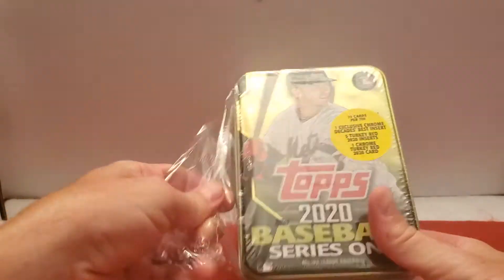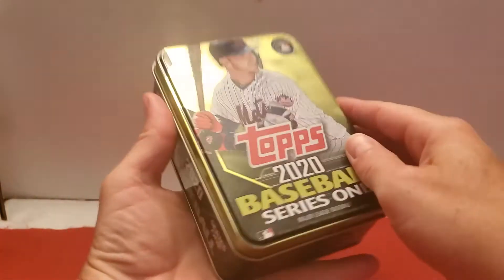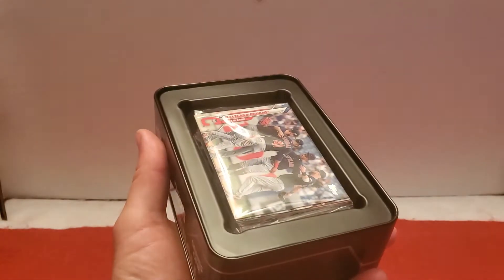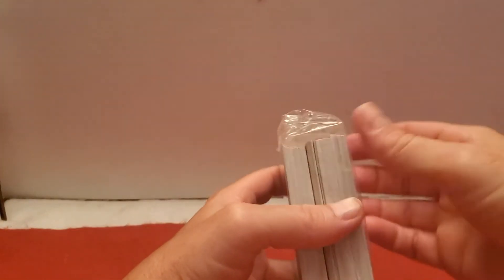I got the Pete Alonzo tin here. Open that up, close up my knife, and let's open this bad boy. Oh yeah, put the foam on top there, and there's our pack — one big pack. Put the nice looking tin over there and let's open this up.